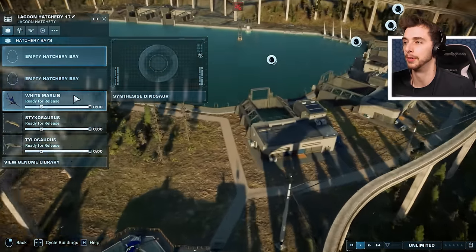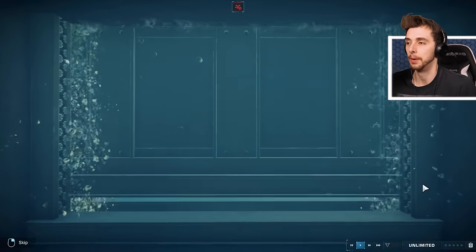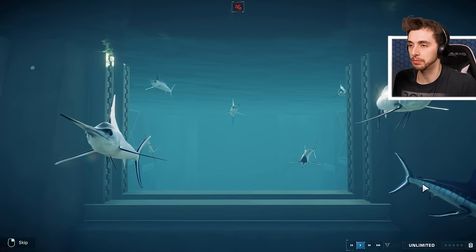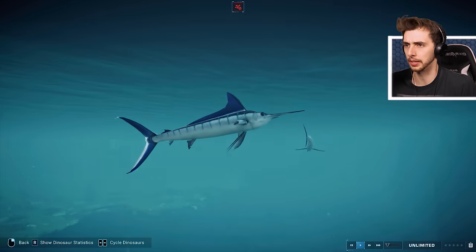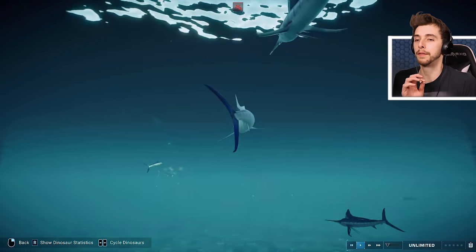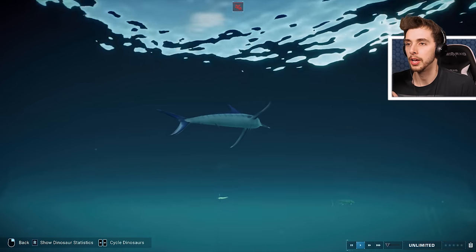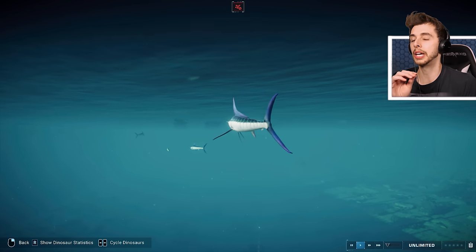We've got plenty more fish in the sea! And we've got a white marlin, which — marlin are big fish. Sailfish in general are quite big. It's bigger than a zebra shark, but just the fact that you could have these sorts of fish in an aquarium or in a lagoon just adds an extra layer to it.